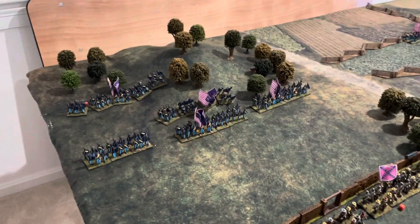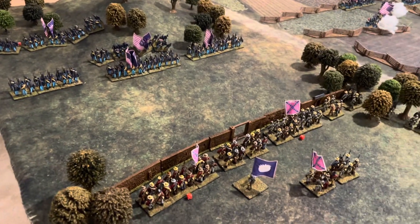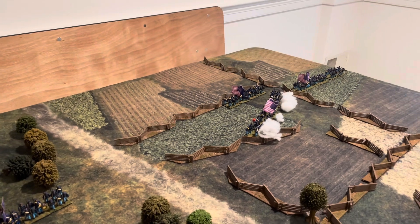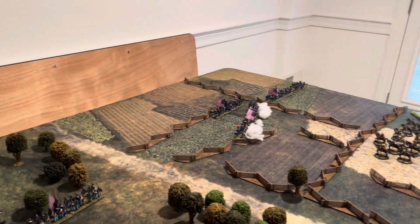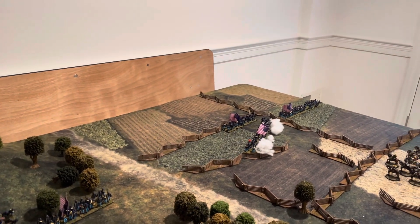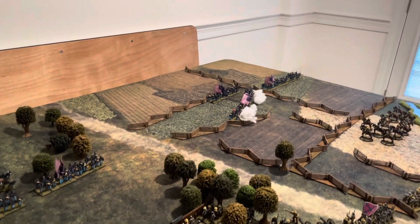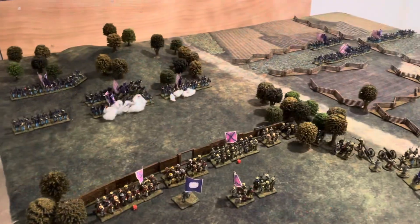Into turn three: the Union troops are almost completely out of the woods now and will be able to form up next turn. They're exchanging musketry with the Confederates behind the wall, neither side causing too many casualties, but Union artillery against these positions is helping. The Confederates moved second, so Union troops who carefully positioned to deliver large volleys against the Confederate cavalry were thwarted as the cavalry just pulled back in their movement turn, taking them out of range - accomplishing their mission of significantly slowing the Union attack.